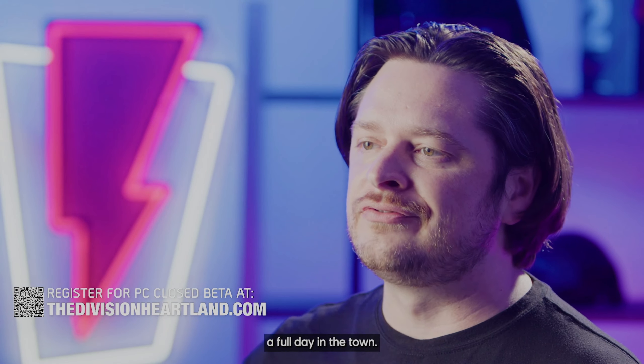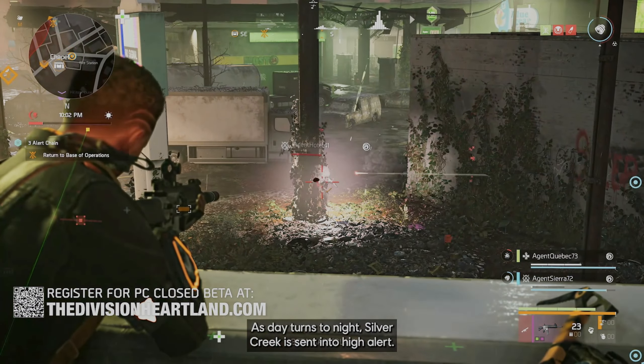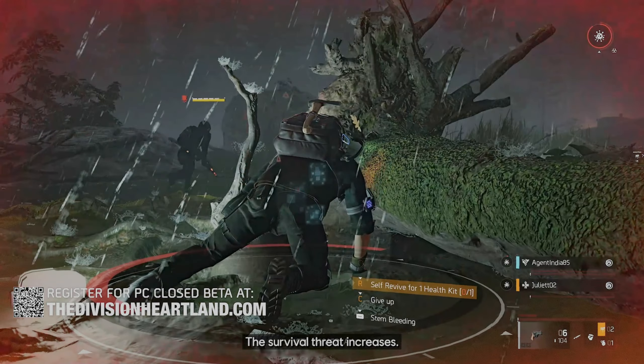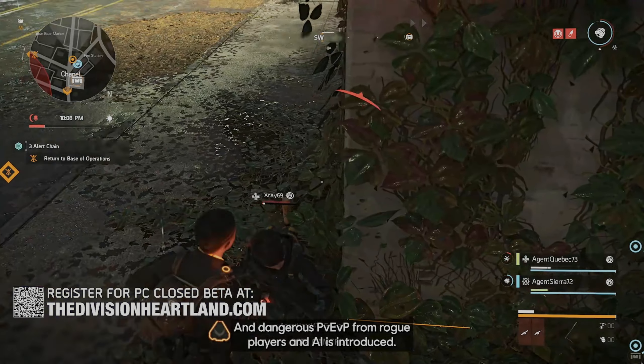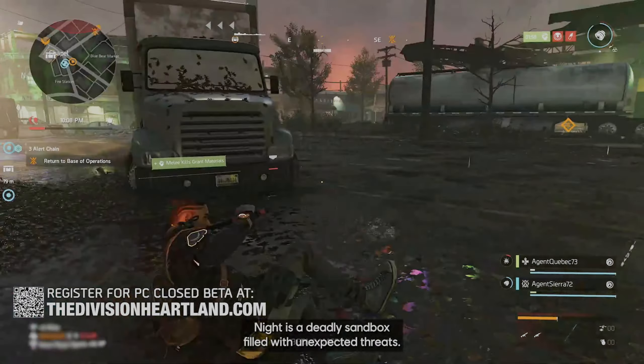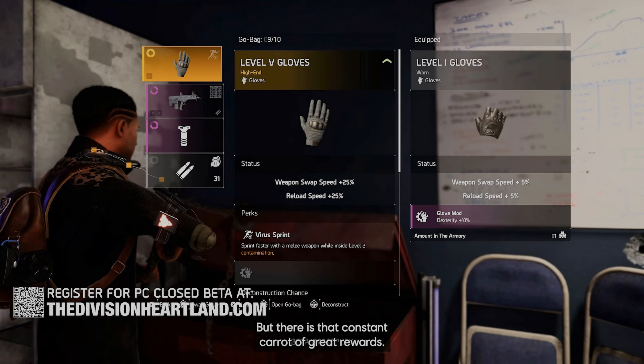Players will have to be prepared if they hope to survive a full day in the town. As day turns to night, Silver Creek is sent into high alert — the survival threat increases and dangerous PvEvP from rogue players and AI is introduced. Night is a deadly sandbox filled with unexpected threats, but there is that constant carrot of great rewards.